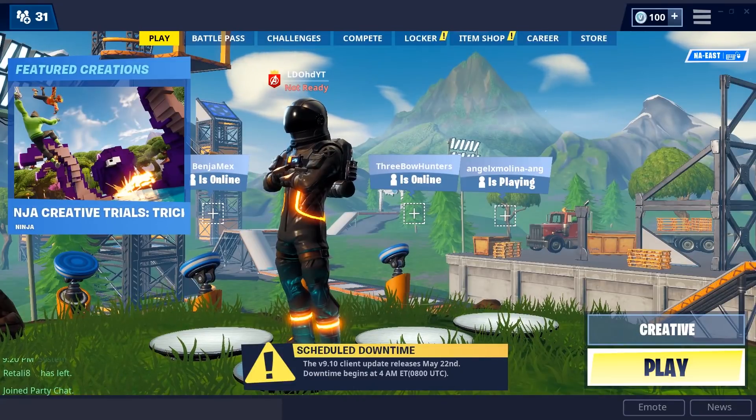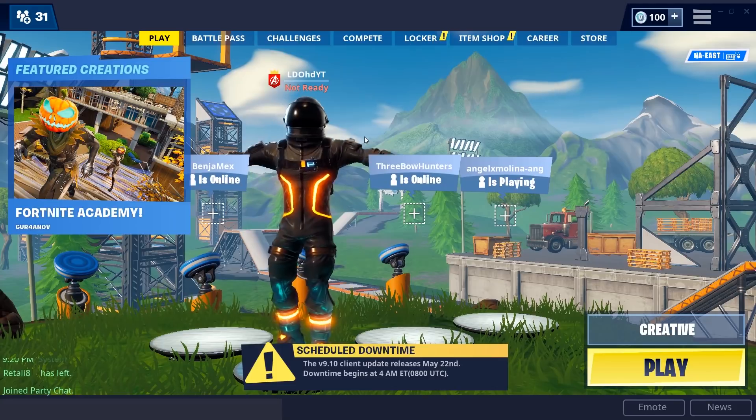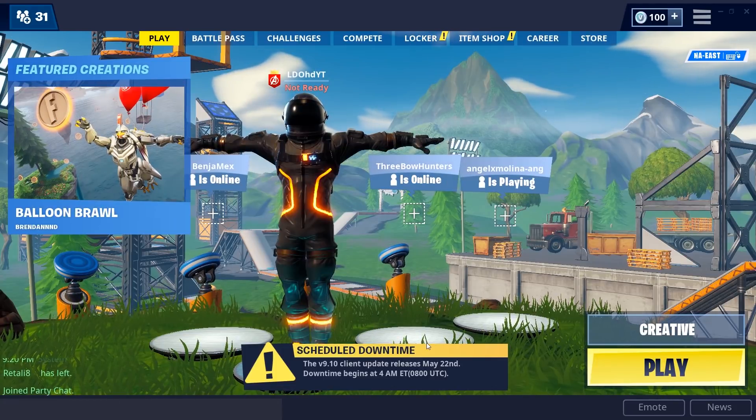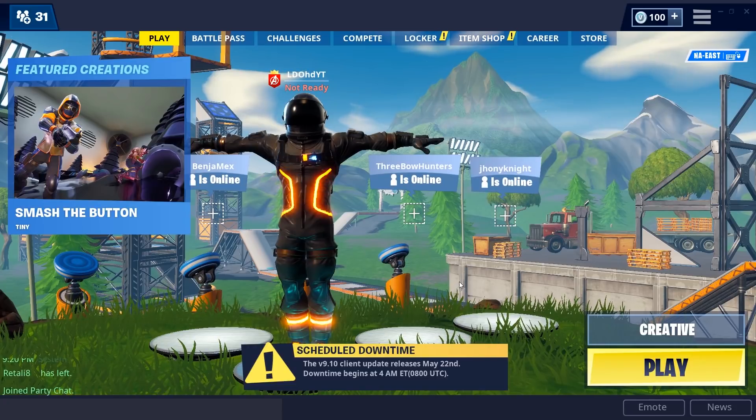What's going on guys, this is LDSG, welcome back to another video on the channel. Today I'm going to show you how you can get a floating city in Playground Fortnite. This same glitch was used for the Dusty Depot and it's still not patched yet, so we're still able to do this.